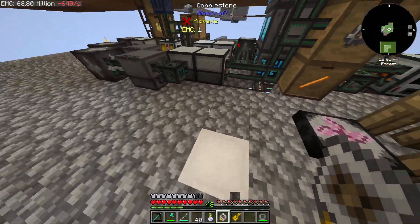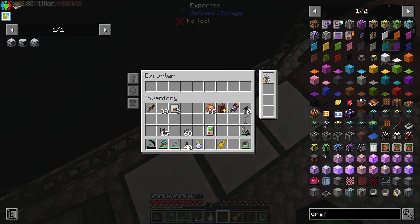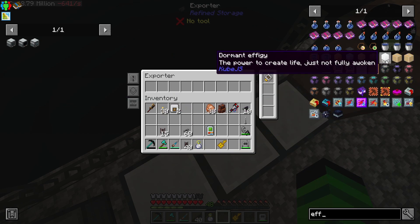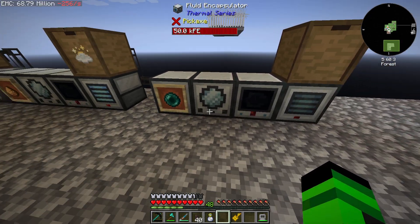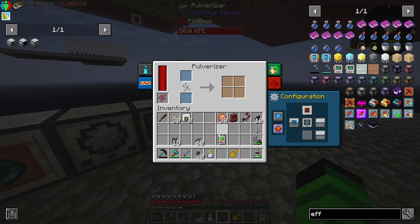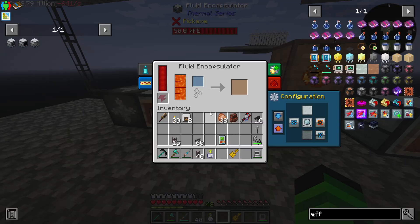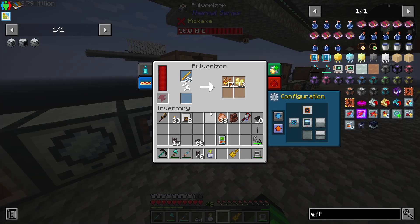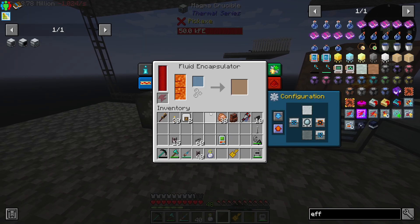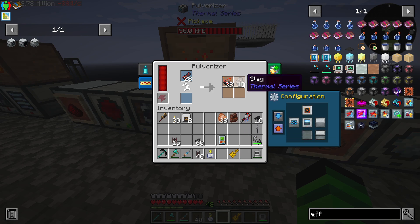Okay so if we go down here we can now set this up. So dormant effigy — this should all work, right? One stack, one stack, one stack — this stuff is going to start to back up. It's going to take a while. Eventually we'll have a fully back-stuffed system. I'm going to have to worry about these other items, aren't I.